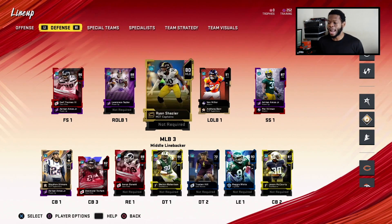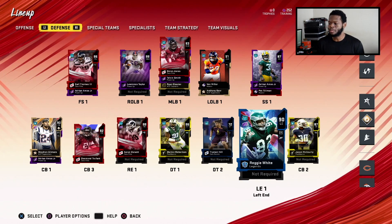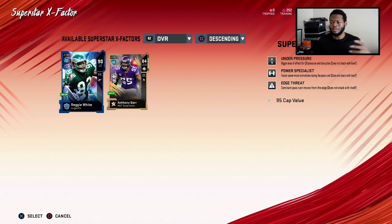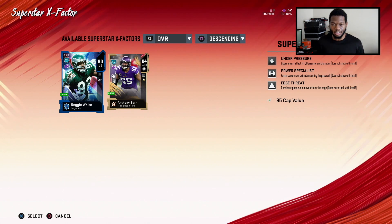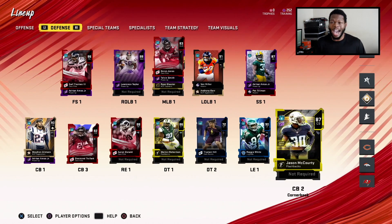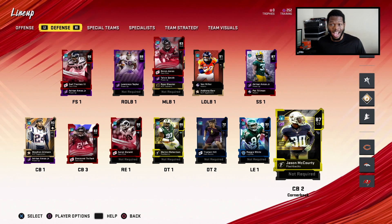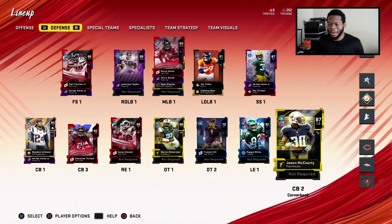I picked up some beasts — some monsters on the edge. I picked up Reggie White, got him chemmed out, and I picked up Aaron Donald. So pretty much I swapped Reggie White in for DeMarcus Lawrence because I wanted to customize his abilities. I gave him Under Pressure, Power Specialist, and Edge Threat — he should be a monster in terms of pass rushing. I'm probably gonna eventually power up my Aaron Donald and maybe get a D-tackle, and give y'all a toxic lineup of defensive linemen, linebackers, maybe cornerbacks. If y'all want to see that, let me know — smash the like button.